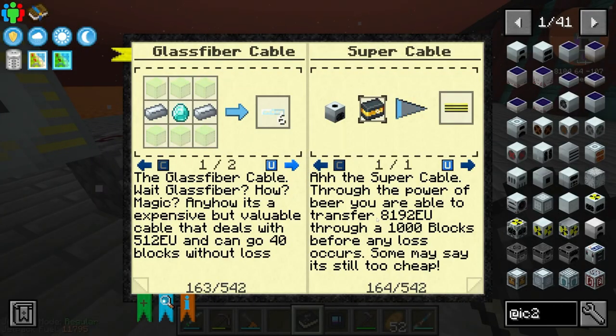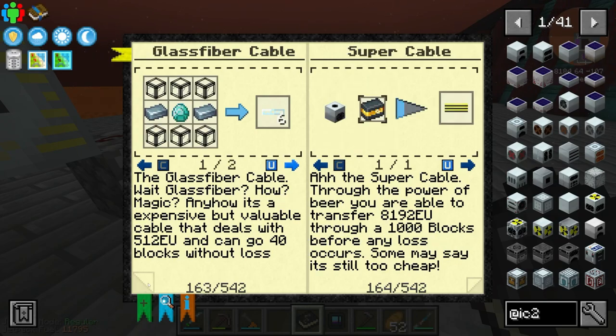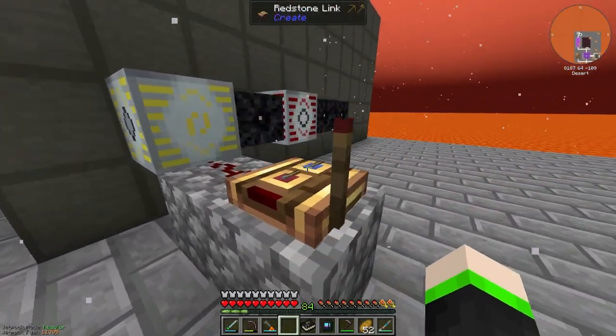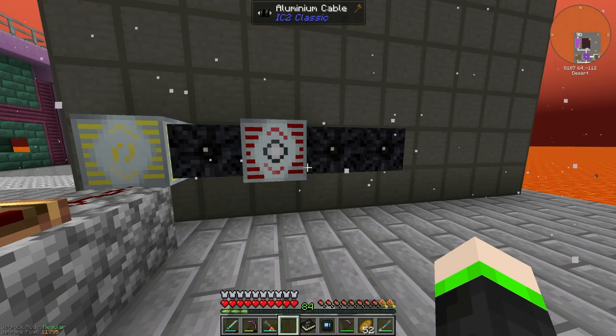The super cables go up to 8,192 through a block with 1,000 before loss, so they're really good. The aluminum cable can deal up to 8,000 but with constant energy loss throughout, so it's not ideal - but it's all we've got, so we gotta deal with it.